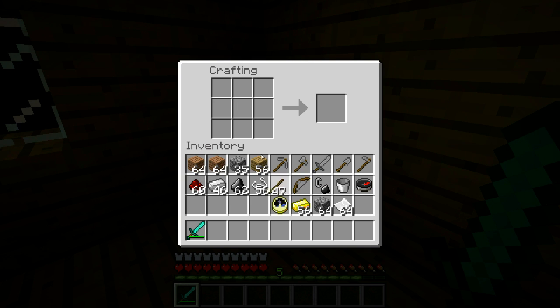You also need to remember the fishing rod. And you need to remember the shears — I think that's the easiest thing to make in the game, just two iron. And also you need to remember the empty map.